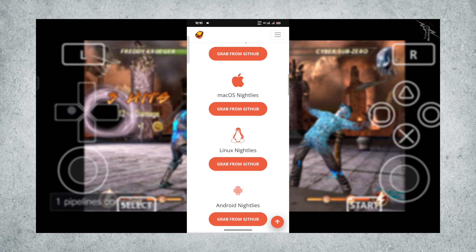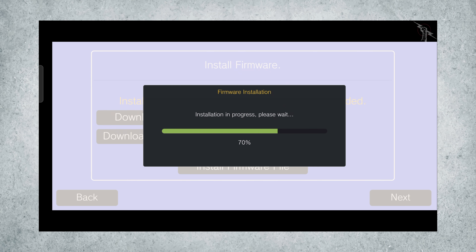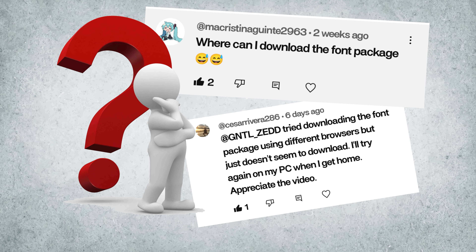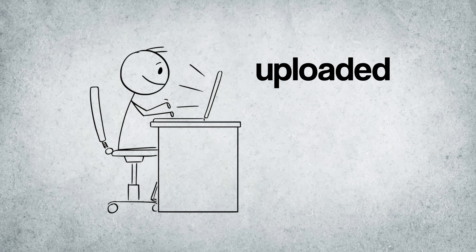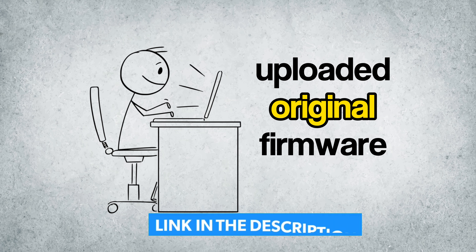I already made a video that shows the complete setup guide for Vita 3K — it's linked up here and in the description below. One recurring question in the comments is how to get the font package file. Apparently the PlayStation link breaks sometimes, so I've uploaded a working copy to Google Drive so you don't have to chase dead links. Links in the description.